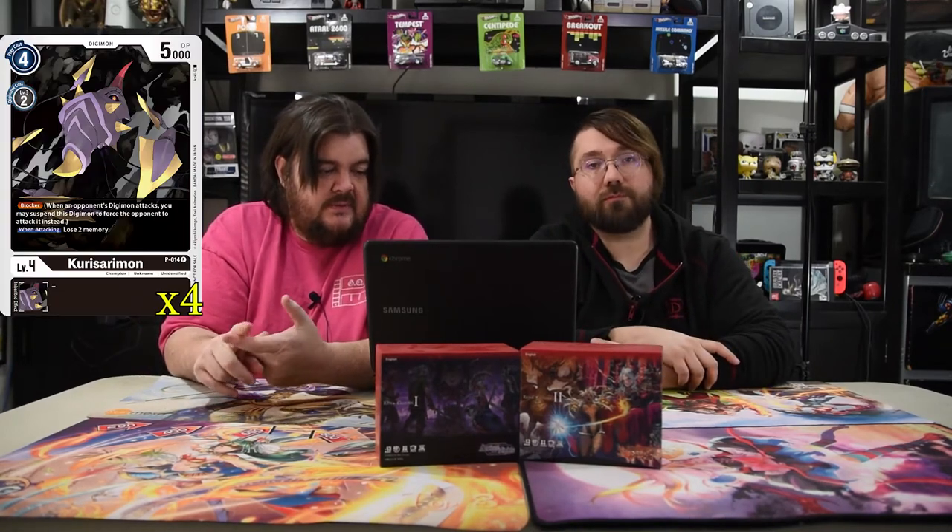Next up is Currysariman — he is also a promo. He's a four drop level four that Digivolves for two. He has 5000 DP and he is a blocker, but loses two memory when you attack. So you're getting an extra blocker at champion level, which is kind of nice.